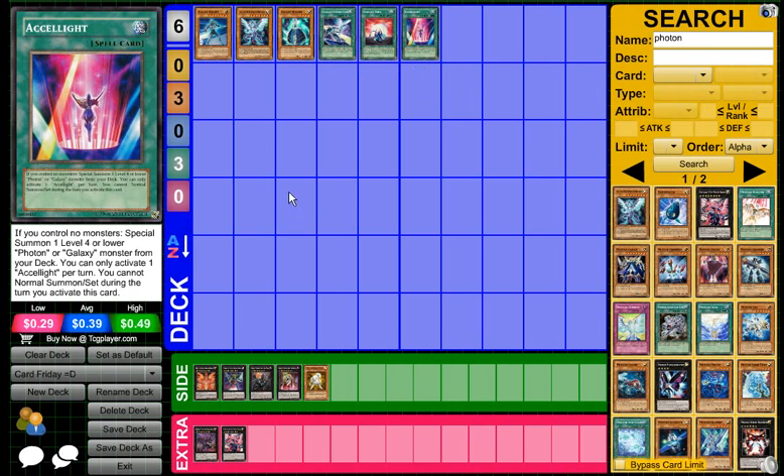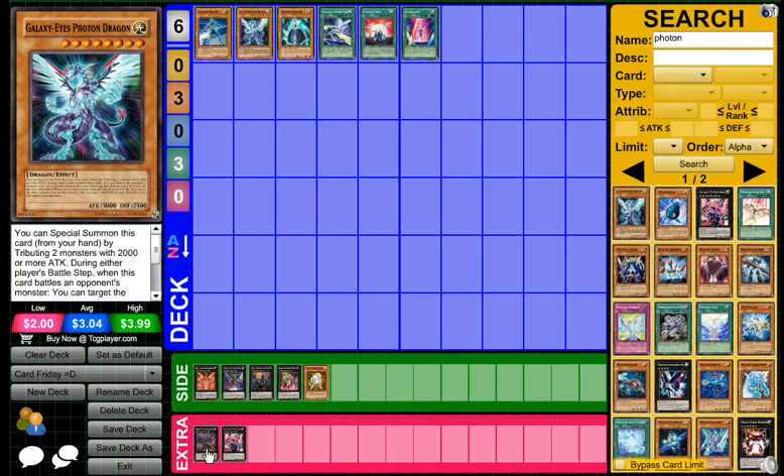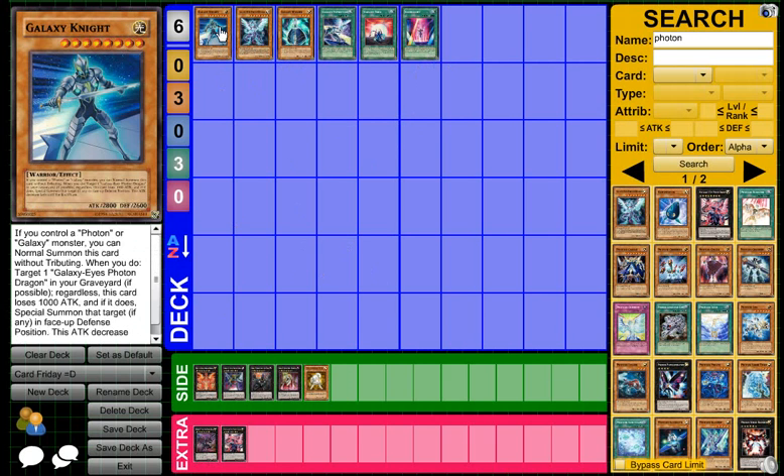These are mainly the ones I want to go over. Accelerate Light — if you control no monsters, special summon one Level 4 or lower Photon or Galaxy monster from your deck. You can only activate one Accelerate per turn, and you cannot normal summon or set cards that turn. So you activate this, go for Galaxy Wizard, and if you already have a Level 8 on the field, make it Level 8 and go for Tachyon Dragon. I think I should make a Galaxy deck.